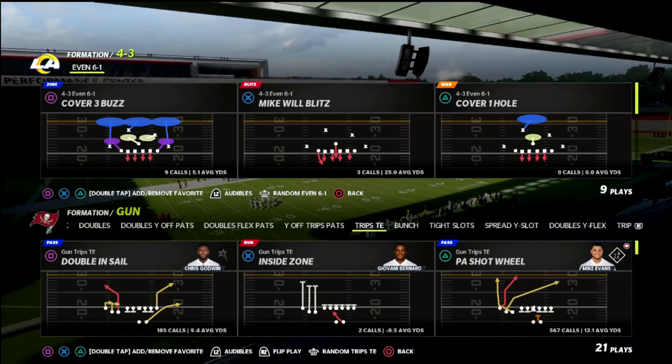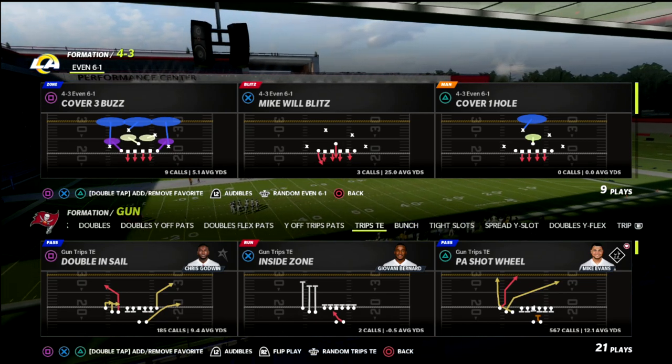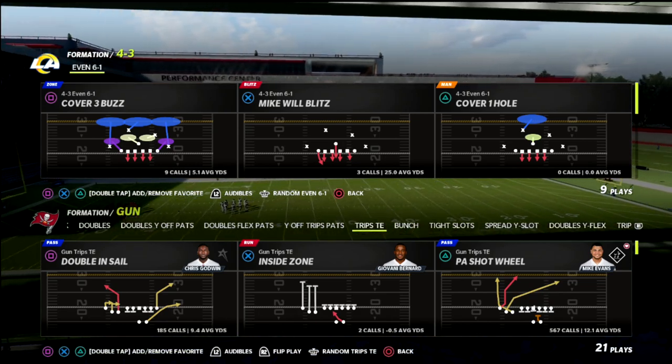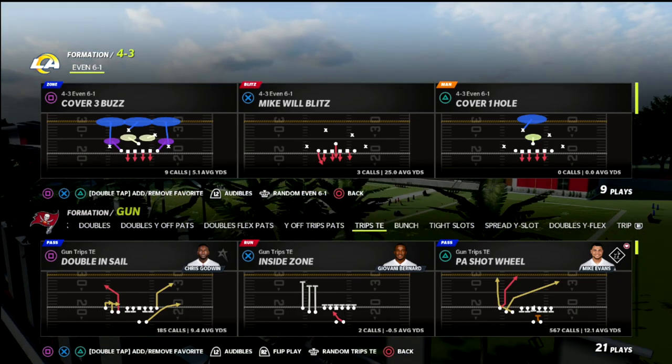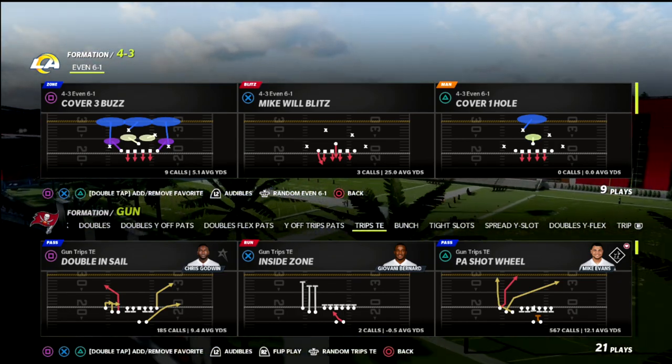The 4-3 Even 6-1 is arguably the best blitzing defense in Madden. You're going to basically be able to guarantee pressure. It's going to be very difficult to block it. It's got great sheds as well within the defensive concept.